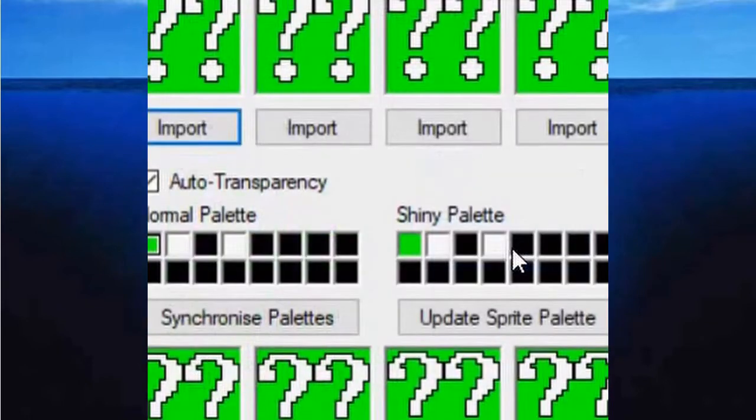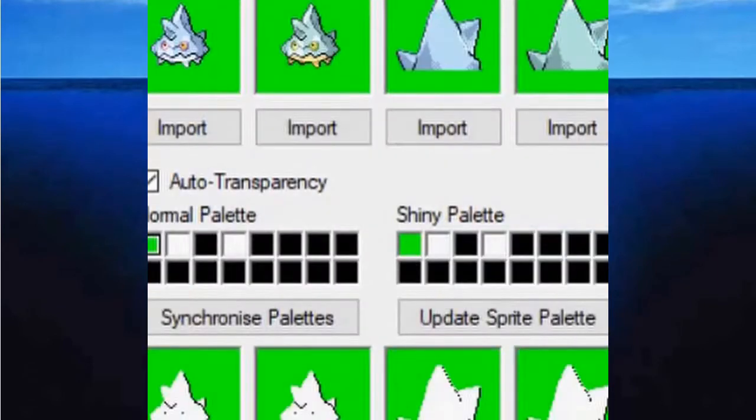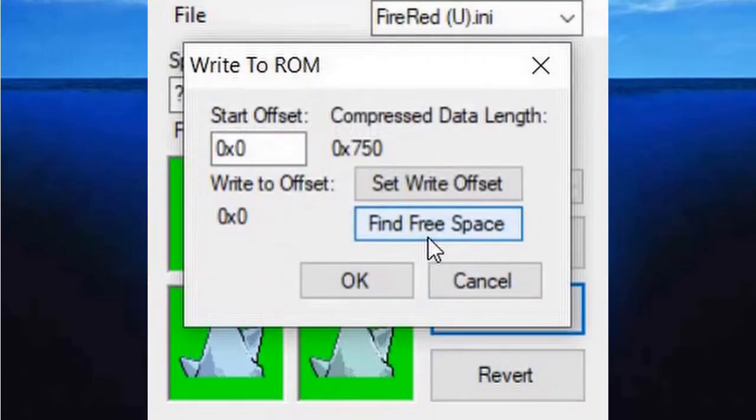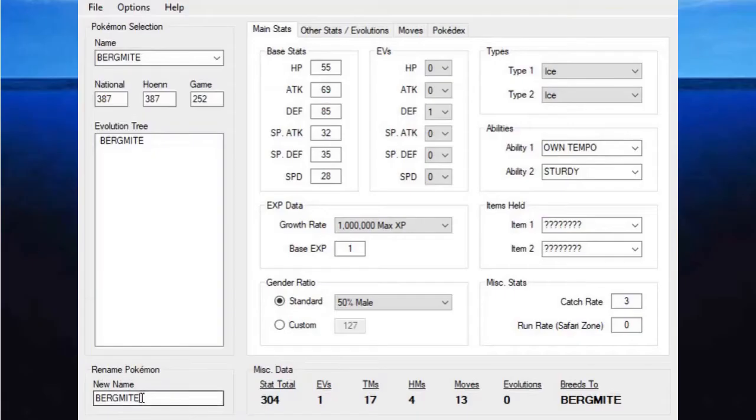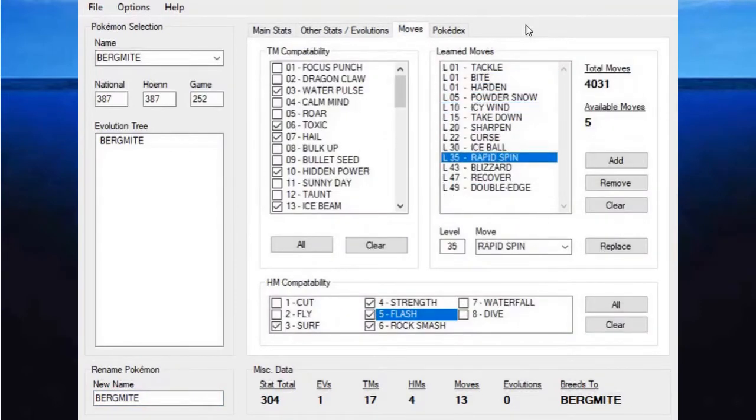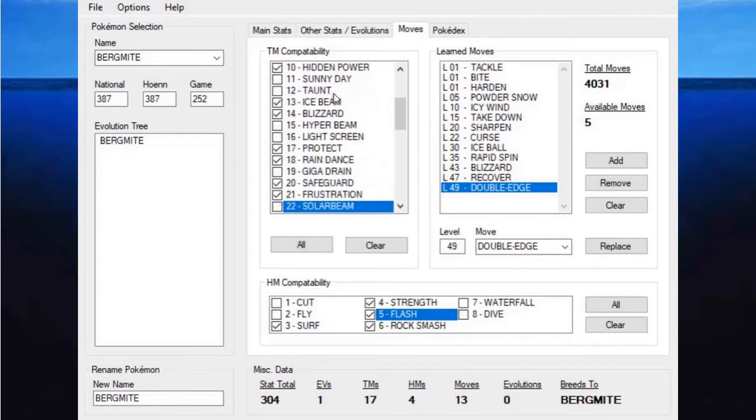Before we can even begin our challenge, we first need to import a GBA style sprite of Bergmite into our game. Now that Bergmite is in our game, I need to code in its internal data so that it functions exactly like a Bergmite. I coded in its base stats, TM and HM compatibility, gender ratio, possible abilities, and level up moveset.